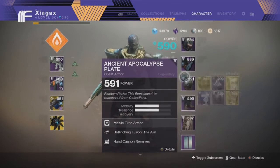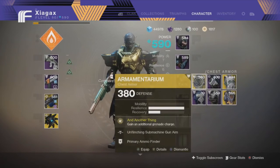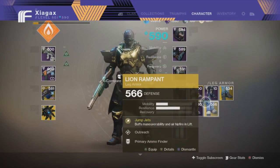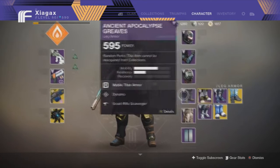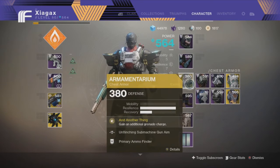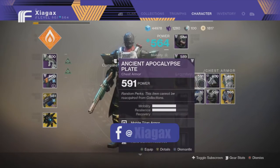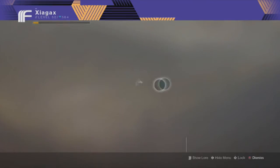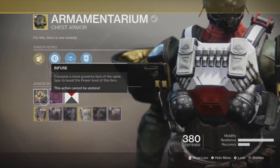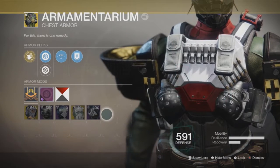I'm stuck between Armamentarium and Lion Rampant — people keep calling it Lion Ramparts, it's Rampant. I think I'll go ahead and take Armamentarium. I'll go ahead and use the Ancient Apocalypse gear — I've got an old mod on here. And boom, done. Now I've got two grenades and it's up to par.